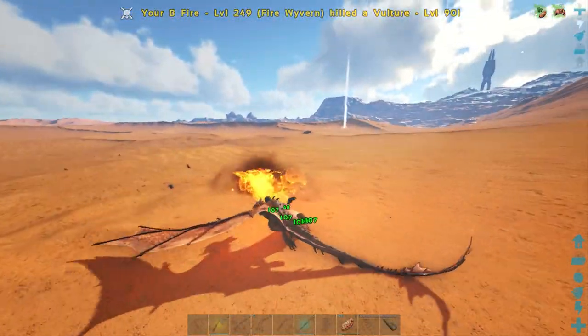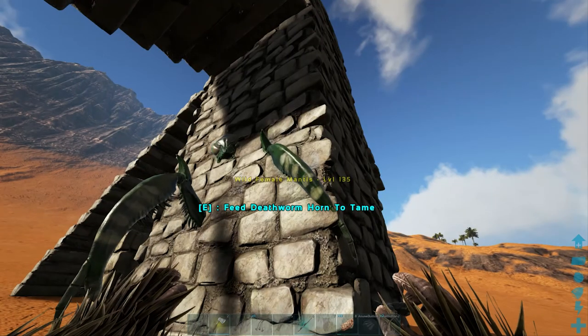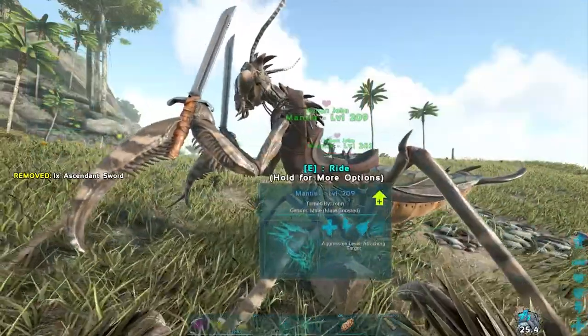Mantis have a large aggro range, so you're going to have to kill off everything around it. Once you've killed everything, take yourself out of render distance and back in — that should stop it from being aggressive to you. Put the horn in the last slot of your hotbar, walk up to the mantis, and press E to tame it.